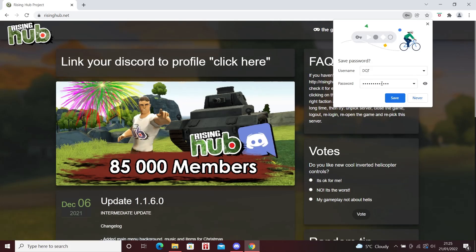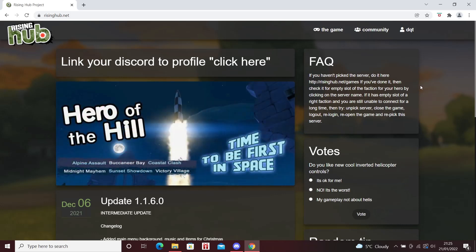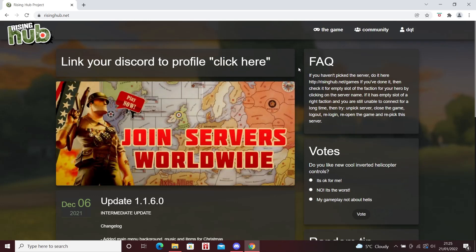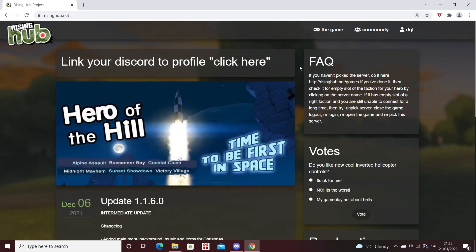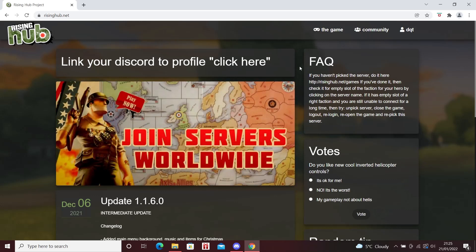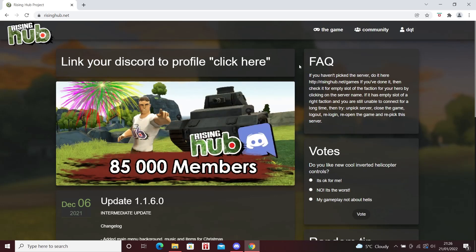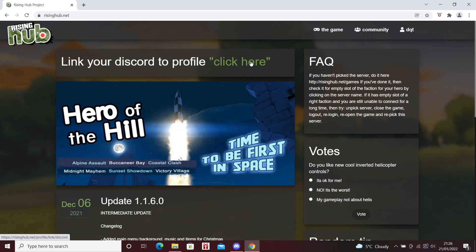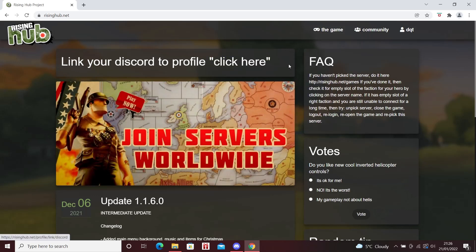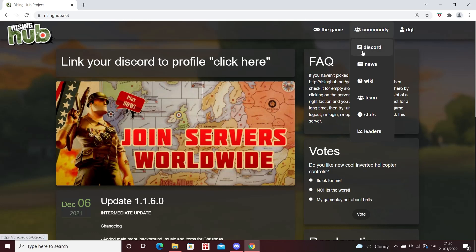Once you've got through that stage, you're heavily prompted to link your Discord. That's definitely a big part of this process — you do need a Discord account. I'm assuming if you're someone who plays a lot of PC games you've probably already got Discord, but if not, go ahead and set that up. So the next thing you want to do is click Discord on the website.